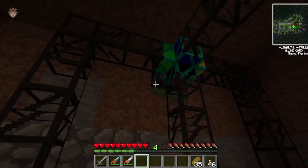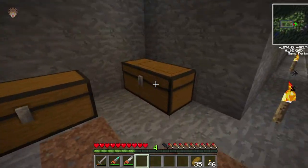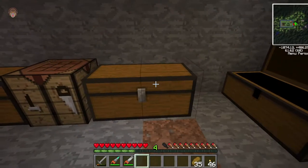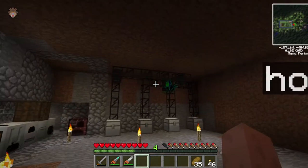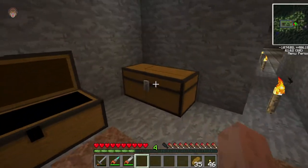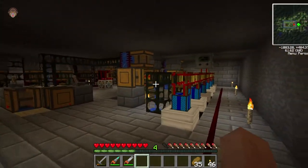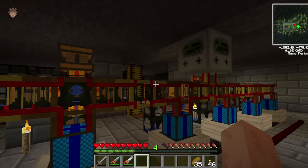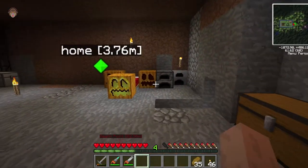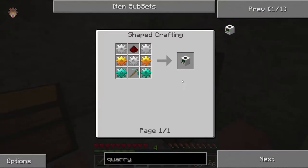In the back there is an item teleport pipe — I'll put this one back since we already have one back there. We also have two power teleport pipes which we are going to attach to the engines, and that will transfer the power wirelessly to our quarry. But first we have to make the quarry.